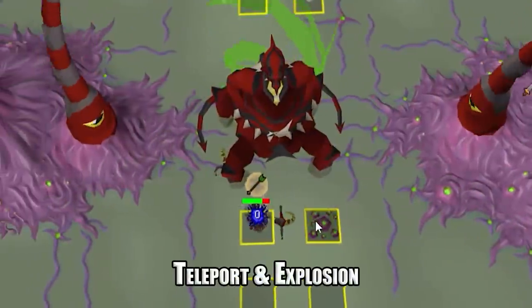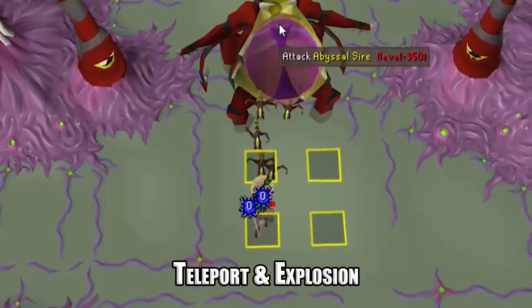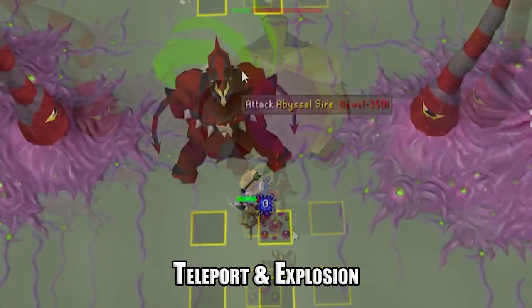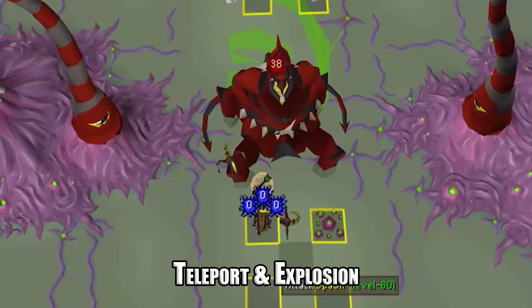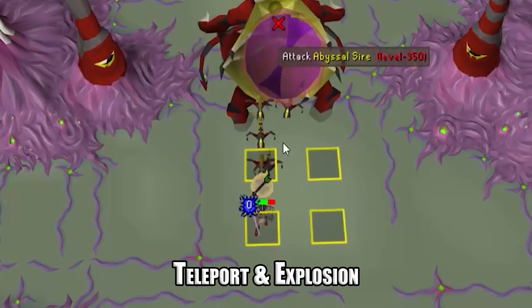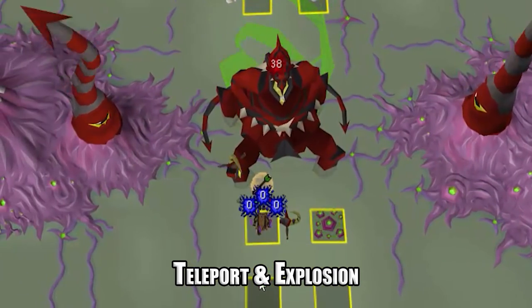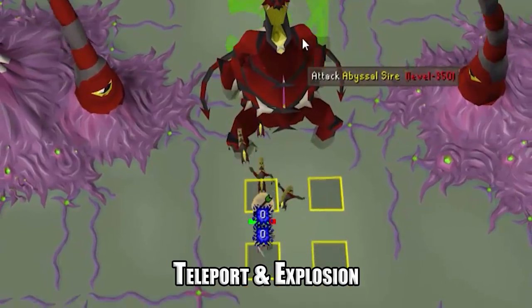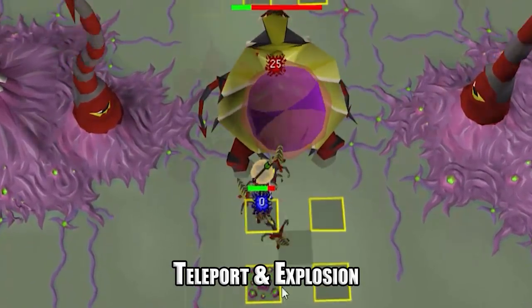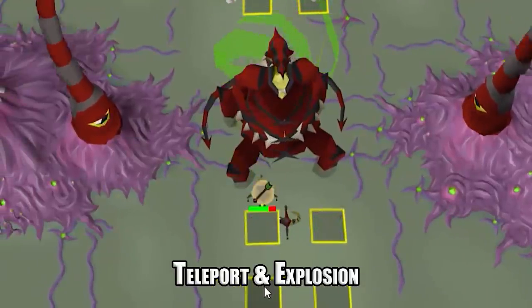The last mechanic signals the start of phase four: the teleport and the explosion. Once the abyssal sire is taken below 140 hit points, it will teleport you directly in front of it. You will then take two steps backwards — the abyssal sire will explode but you will be out of range so no damage will be taken. Be advised that if you are in range of this attack you can take upwards of 70 damage.